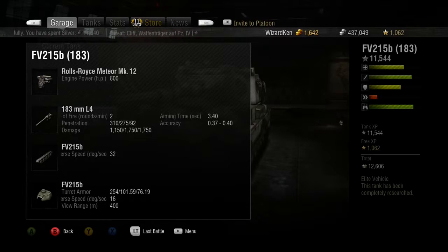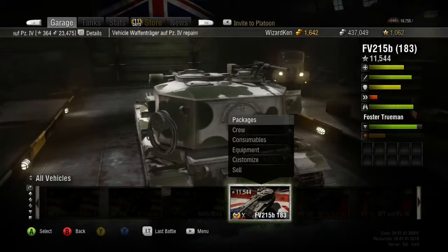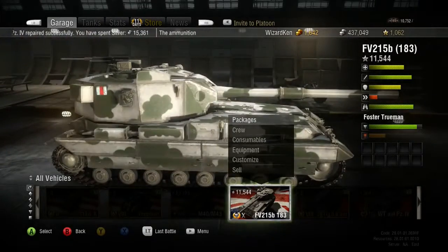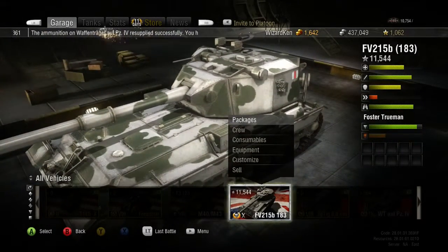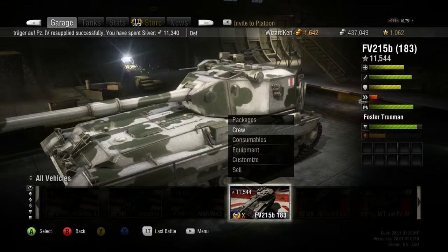The turret speed isn't bad. The main issue is the aiming time, which is kind of poor. You cannot do a complete 360 — this is kind of like the Tortoise where you have a limited traverse left and right. But it's a pretty wide arc side to side — almost all the way turned sideways in both directions, basically to where those slanted armor pieces are. After that you'd have to move the whole tank. For crew, I'm going for Sixth Sense first, then other skills.